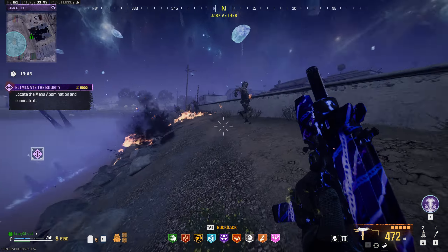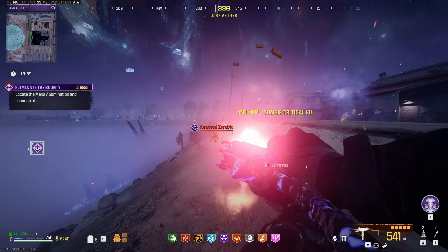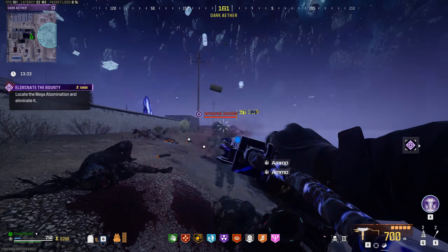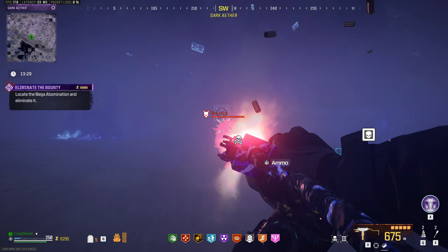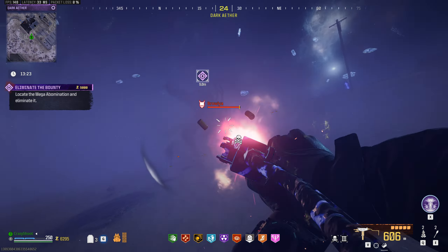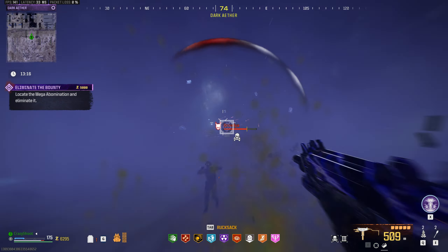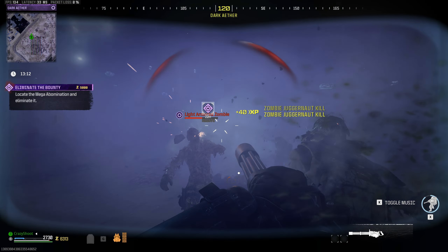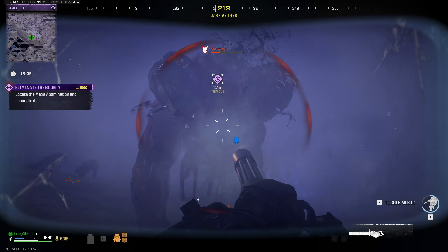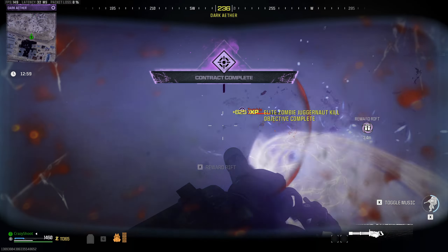Up close it has absolutely no issues — look at that, it's just melting everything. So good and so much fun to use, especially with that insane movement. Let's see if we can break the first head super fast. Look at that damage — we broke the head. Now we're getting swarmed by zombies. I absolutely love fighting an HVT in this fog area. You can bring it outside but it's just so much cooler in here. And there we go — he's pretty much dead. Let's go! He didn't drop much on the ground.